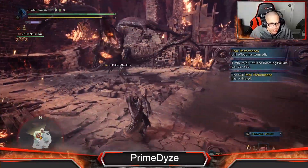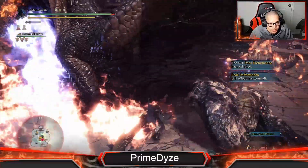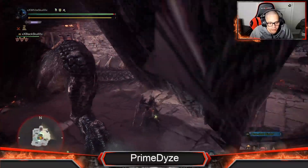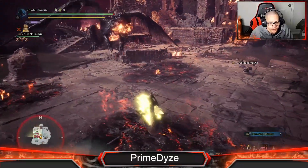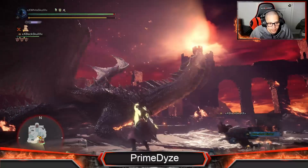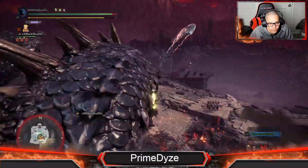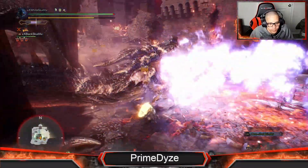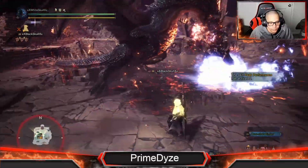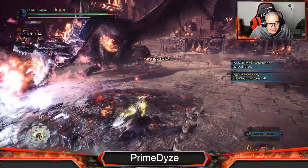I hate it when he hits me like that. When he does this, go to this side, charge your attack — he will not hit you. There you go, 840. I'm just waiting for him to do the flamethrower. And if you don't break his head, that blue flame hits really hard.